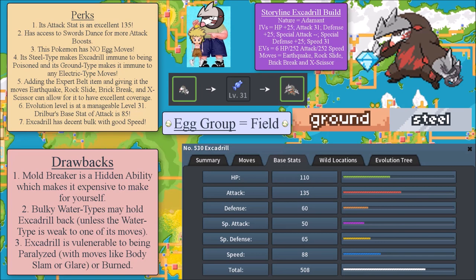Once Excadrill evolves, it can really cause a lot of havoc in certain story mode fights. One more benefit is that Excadrill has decent bulk with decent speed. Let me read off the stats: HP 110, Attack 135, Defense 60 — complemented by Steel type with several resistances — Special Defense 65, again complemented by Steel type, and Speed 88, which is really nice in story mode. Excadrill is just that scary in story mode, particularly for gym leaders and Elite Four members.